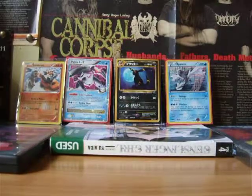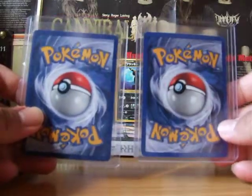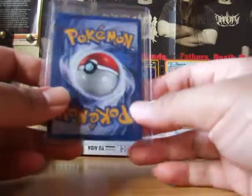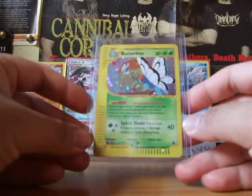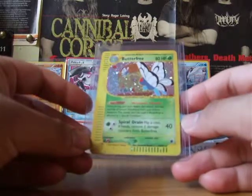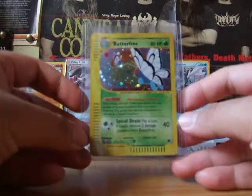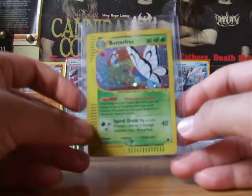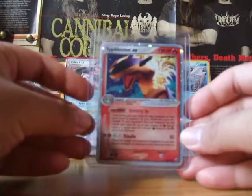Hey there guys, so today I have my first ever Facebook Pokémon trade. It was for two cards. I did run into some problems, but I'll explain those as we go through this. The first card I traded for was a Butterfree Holo — this is not Ruby and Sapphire, I'm pretty sure this is Expedition base set. And the second card is a Typhlosion EX from, I'm going to say Unseen Forces, but do not quote me on that.